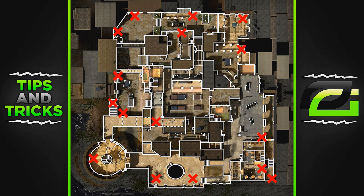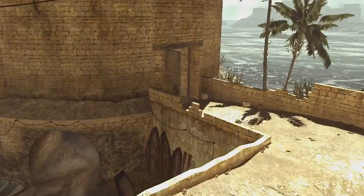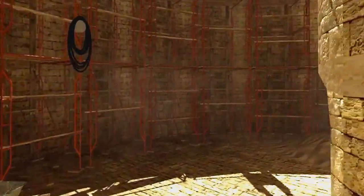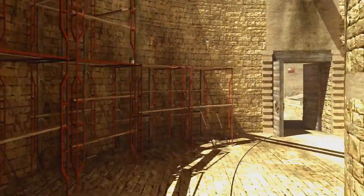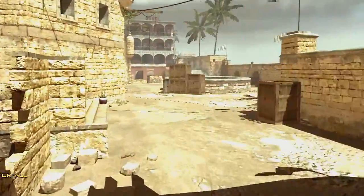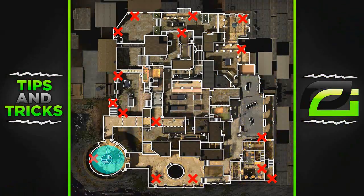I'm gonna do like I did last week and show you two main spots that I like on this map. One of the main spots I really like on Seatown is this big circular area. It's not that high traffic of an area, but like last week when I showed you that there weren't many spawn points by one of my choke points — what happens is when you kill somebody near that choke point, the spawn system will spawn them closer to you. That's something I found with this circular building.